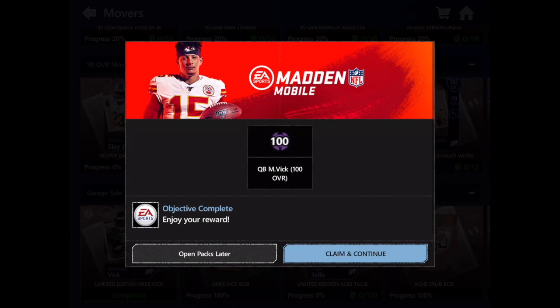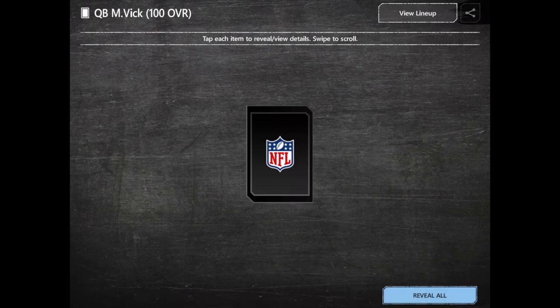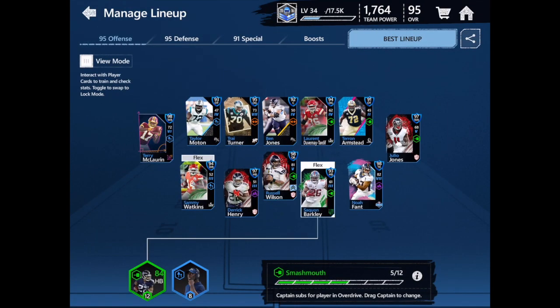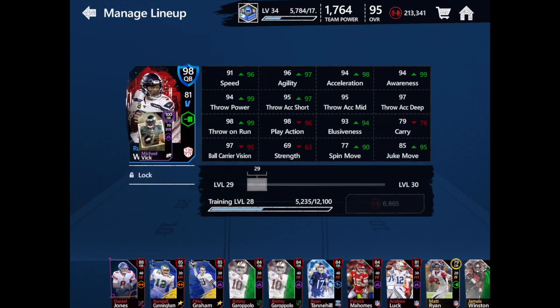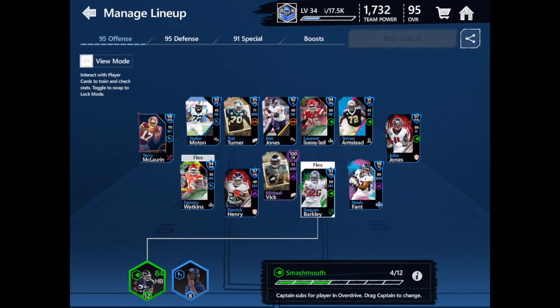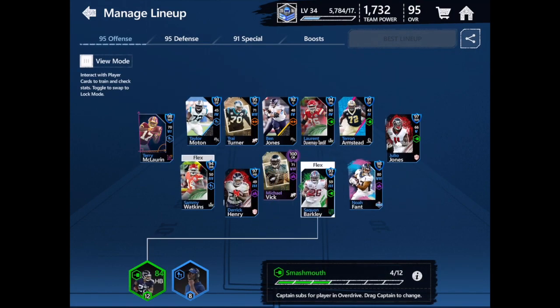We just got Michael Vick — my first Onix card, my first 100 overall card. Let's put him in our team. Right now I have Russell Wilson; let's see how he compares. He's a lot better than Russell Wilson, and he's really fast too — 96 speed. He's the first 100 overall I have on my team, and I'm gonna try to sell my Russell Wilson.